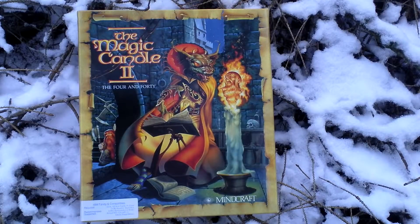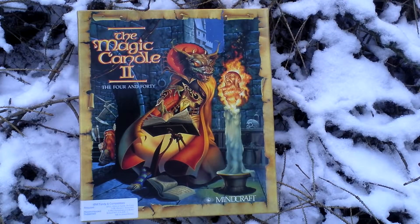Again you play as Lucas and hire a party of up to six adventurers, and this time you have to find the 44 mages that are the guardians of light and who are responsible for restoring the Magic Candle that keeps the demon Drex imprisoned so he cannot escape. So they are missing in this game. Gameplay is the same as The Magic Candle 1, similar to Ultima games featuring a top-down view and control of a party of up to six adventurers, based heavily on plot and storytelling.